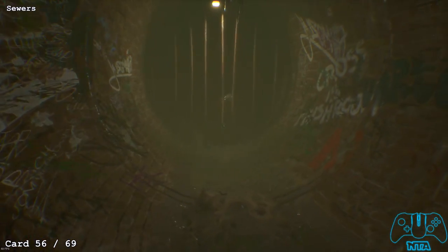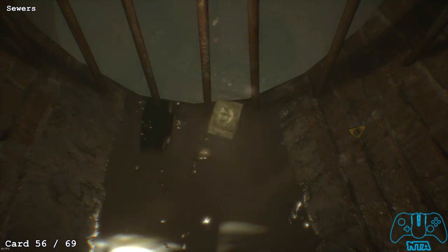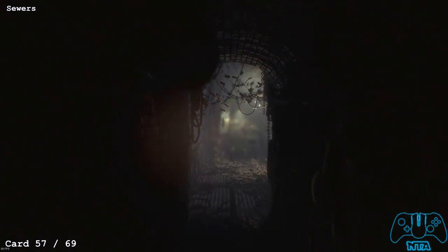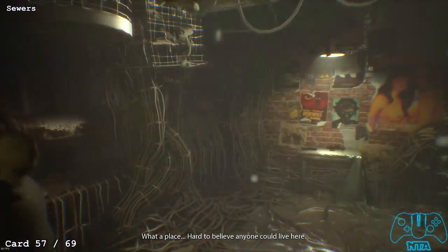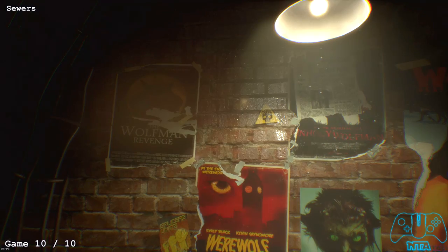You'll need to go back to that left turn to proceed. Once you go through the left turn, you'll find Victor's room or den. On the wall of posters you'll find one of the cards as well.